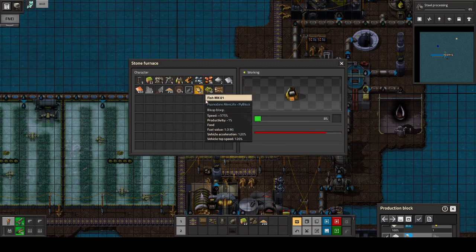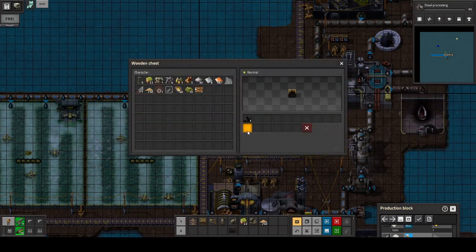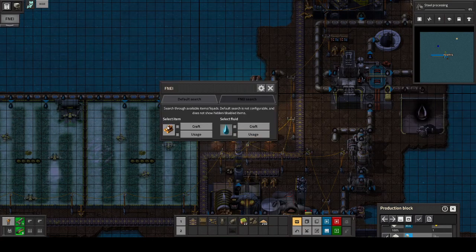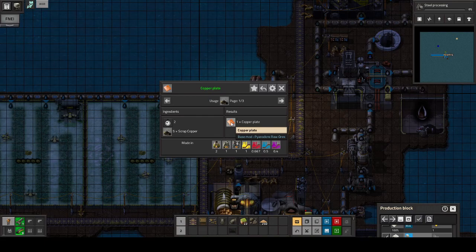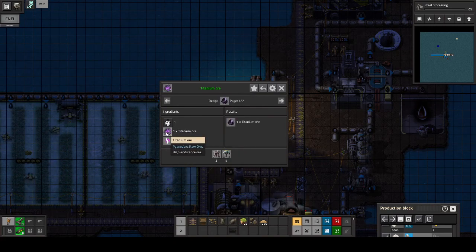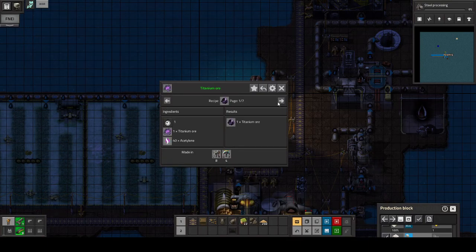Now we have used up all our scrap, which means it's time to sort out this chest. This scrap is basically only useful for copper plates. I don't really feel like I need this ash — I don't even know if I can make a burner. Probably not. Titanium — I don't even know how to get titanium. Titanium ore... titanium rock — I don't know. It's probably one of those huge thingies that are out there in the world somewhere.